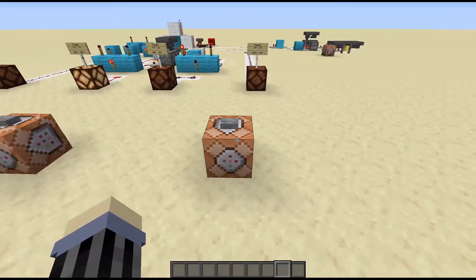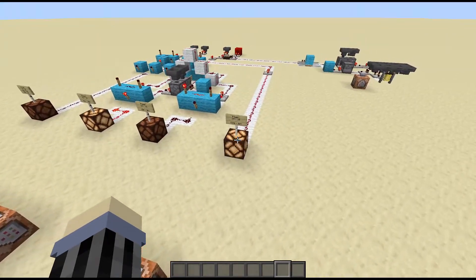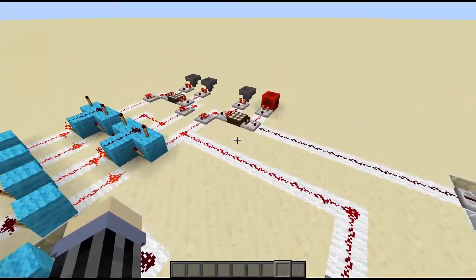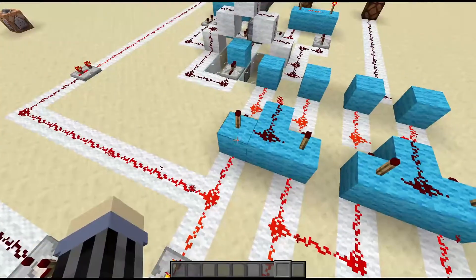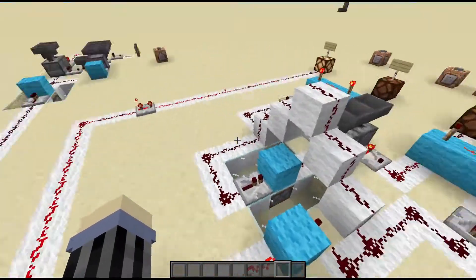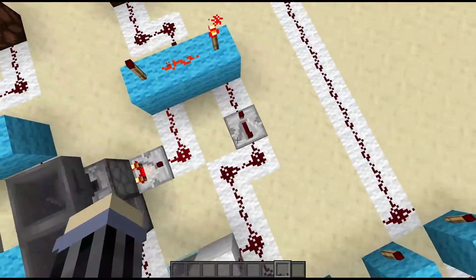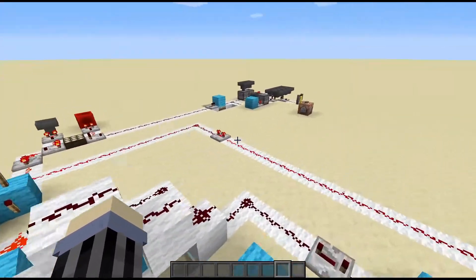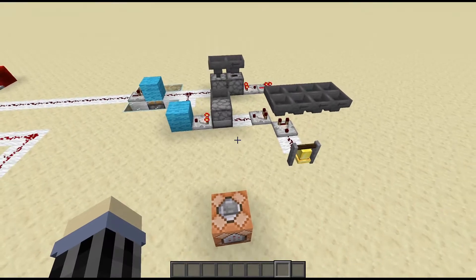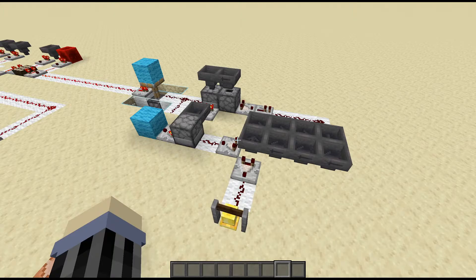Now we move on to around the 11 o'clock hour and we'll see it switch over — that light goes out and this one comes on. This is signal strength 14, powering both sides of this XOR gate and shutting off its whole mechanism. Now moving on to noon we see the magic and we get the noontime bell.